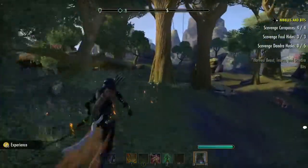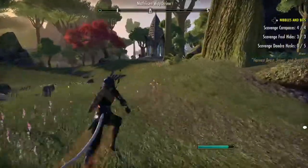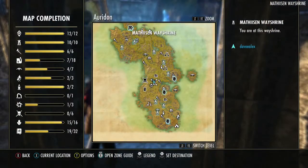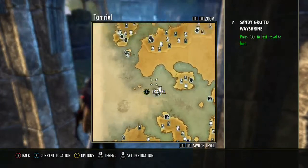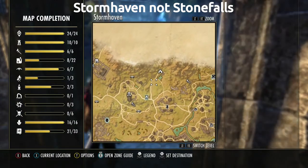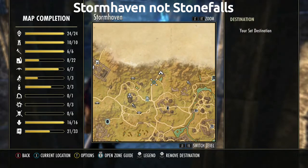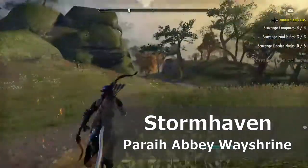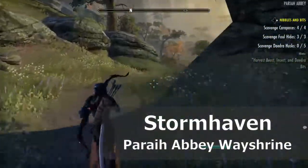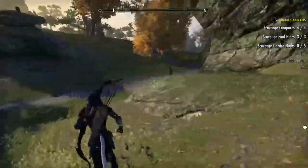Now we need to get the Daedra Husks — let's get back to the Wayshrine. The Daedra Husks we are going to get in Stonefalls near the Pariah Abbey Wayshrine, which is this one here. We're going to be over here in this area, probably a little more to the left. There are a lot of Daedra here. We're going to run around this side and go down here. There are scamps, and that's what we're looking for — I believe there's a group right here.